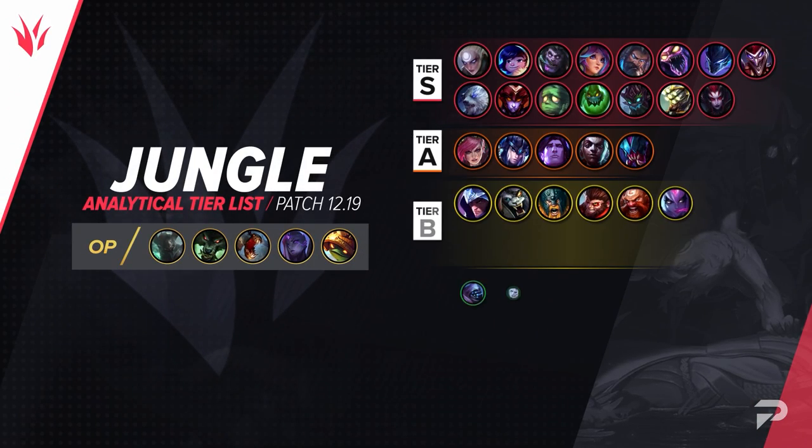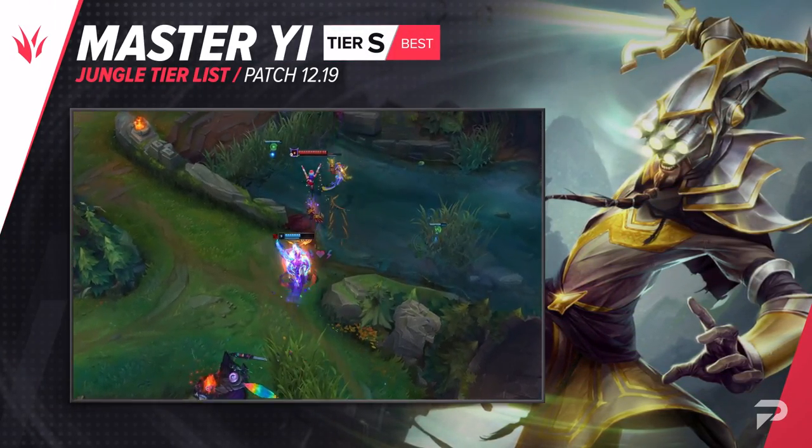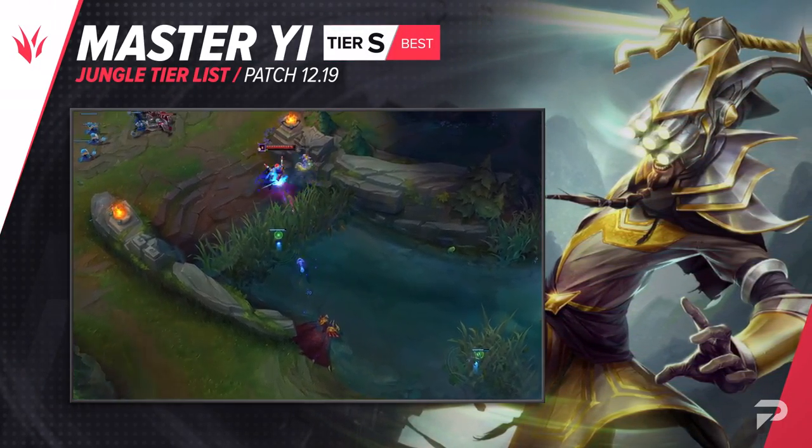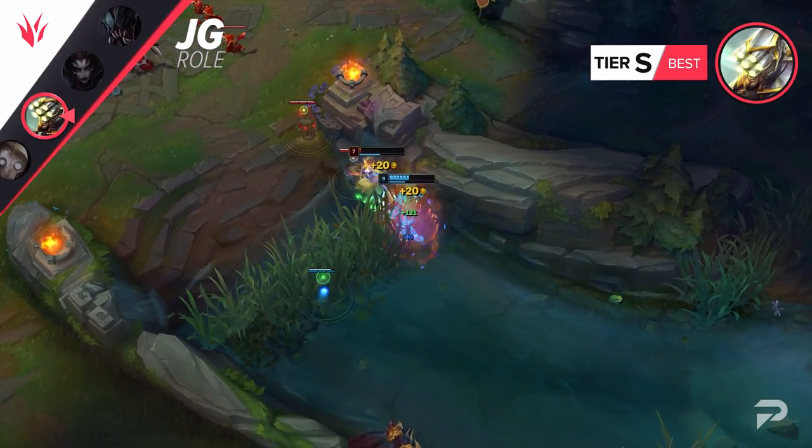Now for the jungle, here's our list. Unfortunately, Master Yi's nerfs didn't quite hit him as hard as we'd like to see, so we're moving him up a notch to the S tier. He's definitely not as mindlessly OP as before and he's still one of the weaker picks of this tier, but he's just a little bit too consistent for such a powerful hyper carry.